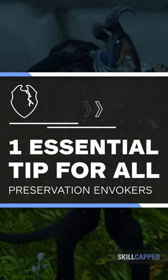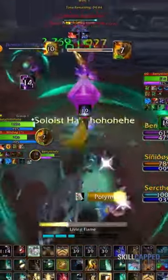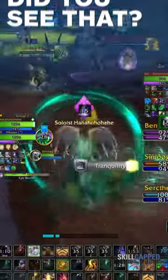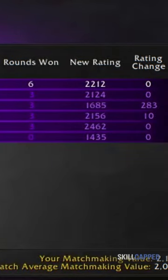This is one essential tip all of the best preservation healers have been utilizing to outplay opponents in Dragonflight. With just a little bit of awareness, you'll be able to use this certain 90 second cooldown to completely style on your enemies as evoker and secure more wins in solo shuffle.